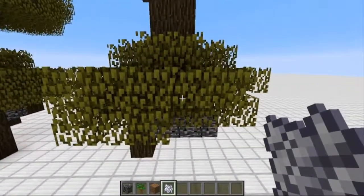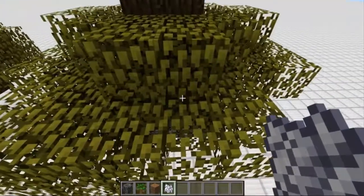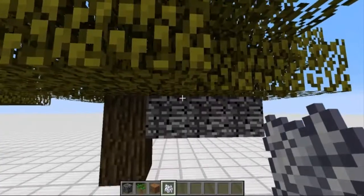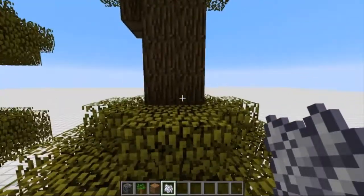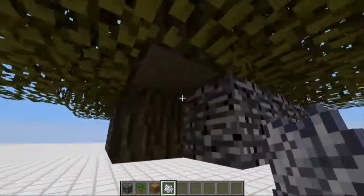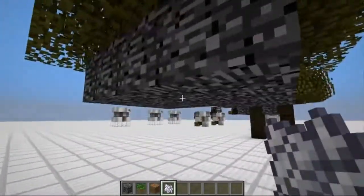This time it actually worked on the first try, but usually a lot of times it just grows right back into a normal tree. The way it's coded — it's kind of a glitch — is that trees will occasionally grow downward when set in this situation. That's how this works, and you can see it punched through these 2 bedrock blocks.